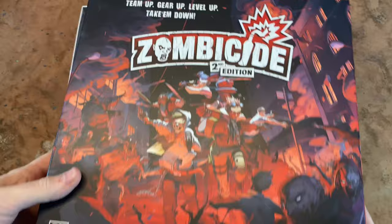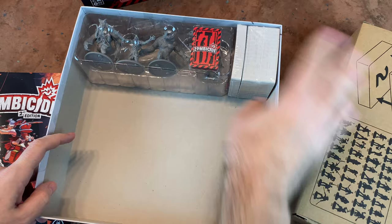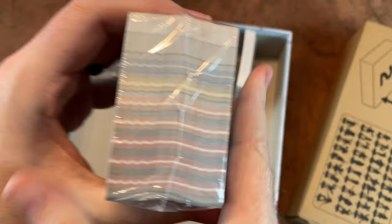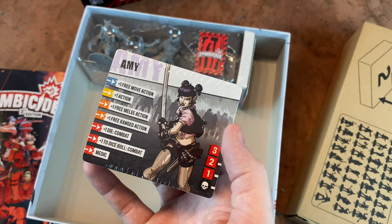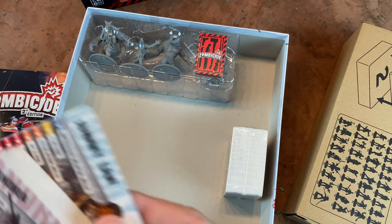Next is the Reboot Box — this is basically all your stretch goals, plus some other things to help players who had the first Zombicide get caught up. I believe this has just about every survivor card for the original Zombicide and all the expansions — it's all about converting them to 2nd Edition. Now you can even use these if you don't have the original game. If you've got all your old 1.0 stuff — and I painted them all to look just like their artwork at the time — you've got all of that here.